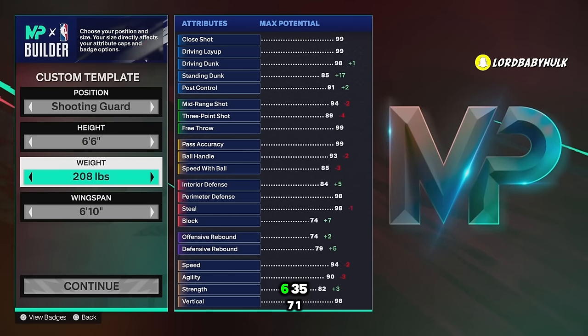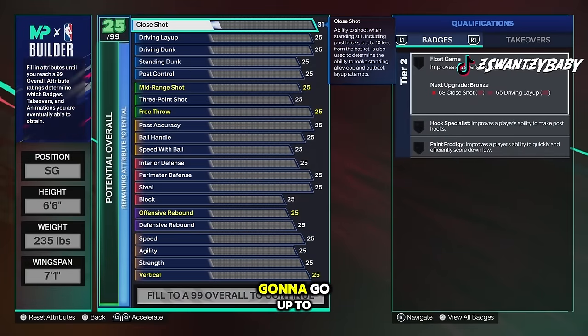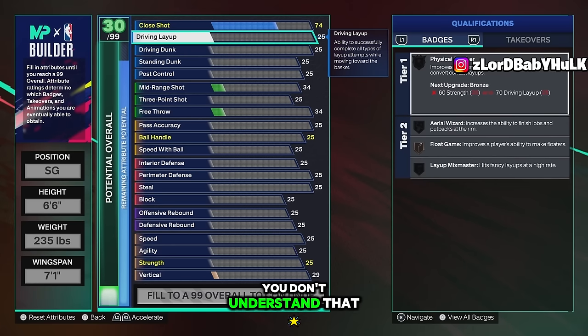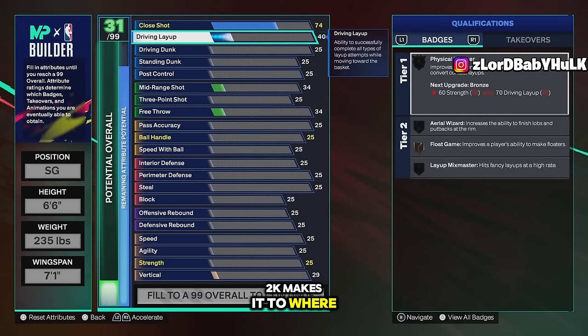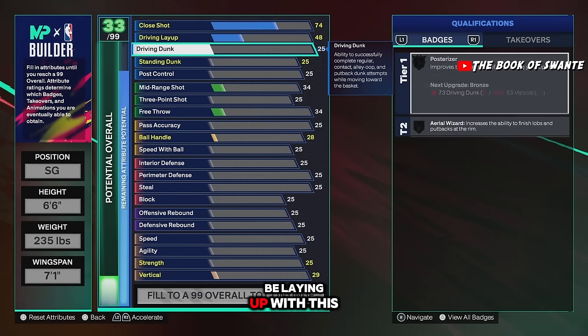We're gonna make a shooting guard — 6'6", 235 pounds, 7'1" wingspan. Close shot is gonna go up to 74. I know a lot of y'all are very casual and don't understand that 2K makes it to where certain attributes have to go up. You got a 48 layup — you ain't gonna be laying up with this build.